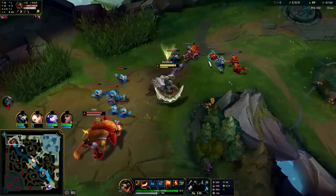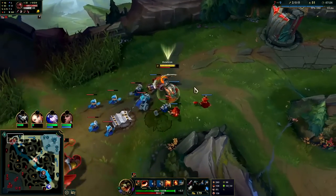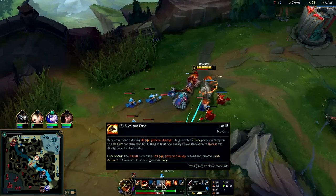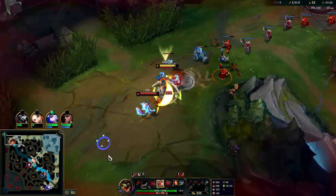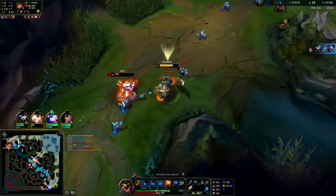Whenever you slice through the wave with E, if you don't want to shove it, it's going to shove anyway. Your E level 1 only does so much damage. I burnt my Ignite for that — that was an epic fail, a little unfortunate.